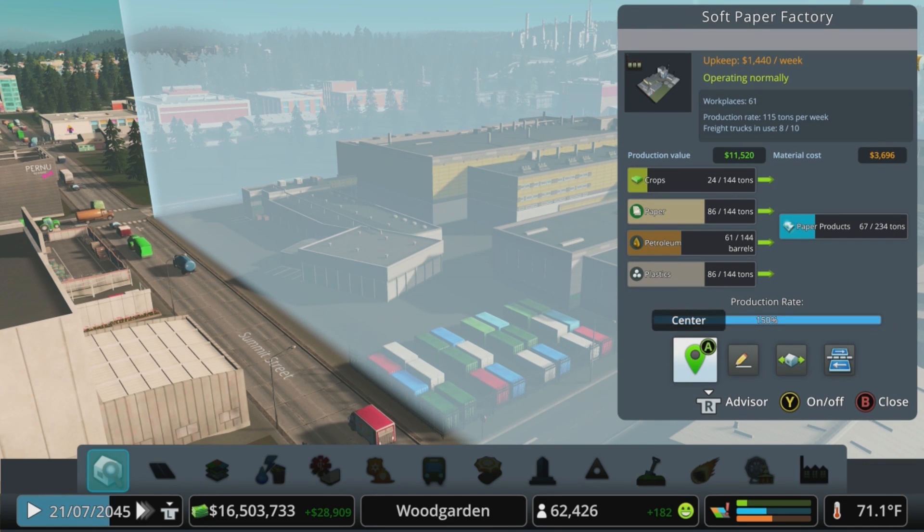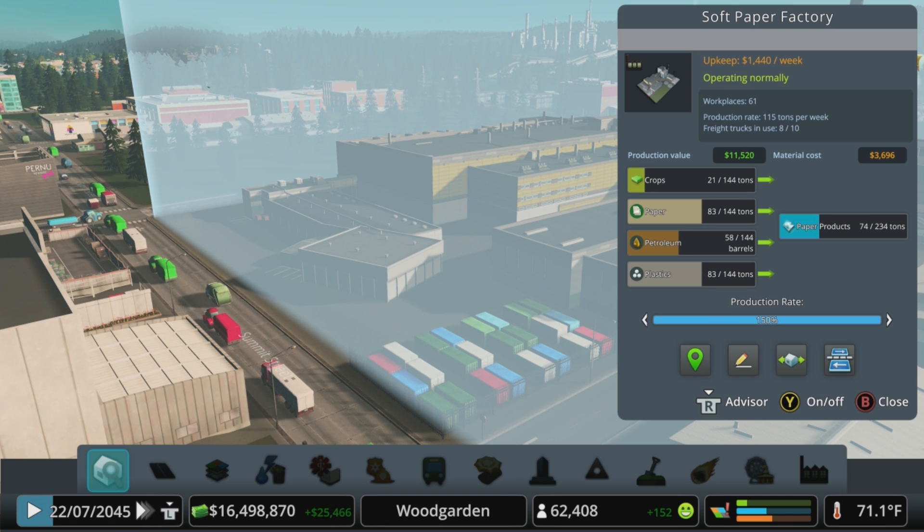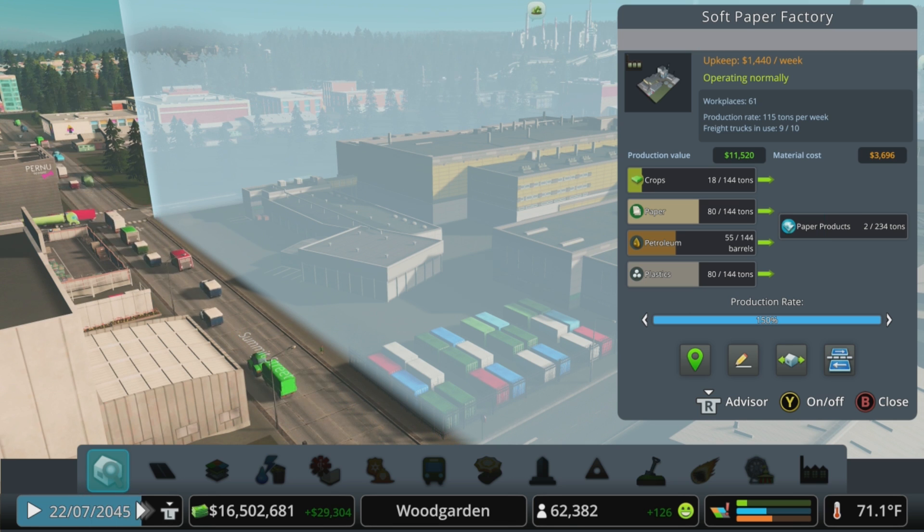You can interact with factories using the inspector tool to see what goods they need from a production standpoint and what they're actually producing going out. The production rate slider can be adjusted to encourage factories to produce even more at a higher cost, but also providing more benefit to your bank account when those goods are sold off and exported off-map.